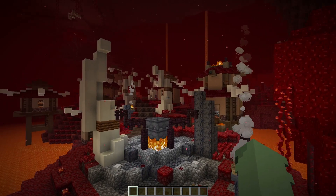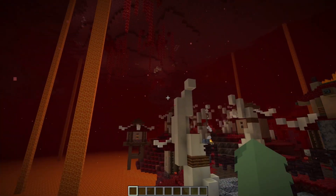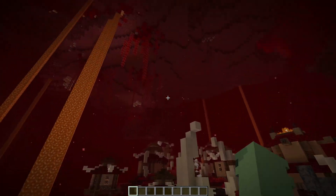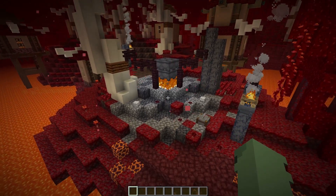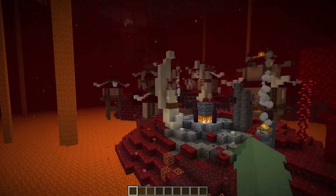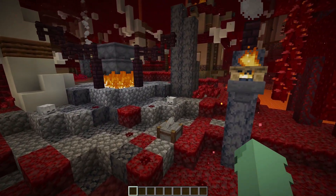With these particles flying through the air — these tiny little atmospheric details make such a big difference to a biome. This area where I'm starting has a big cauldron on a big thick bone with a basalt pillar next to it.